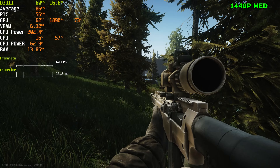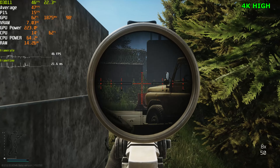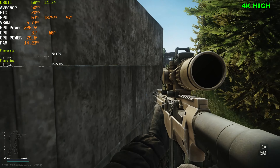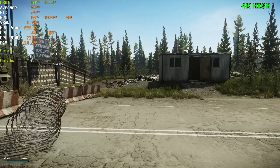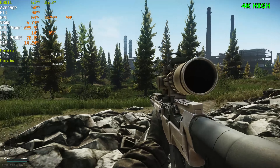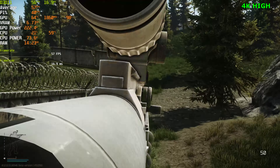Going to test DLSS, so let's jump up to 4K medium settings. FPS will be taking a pretty big hit — sitting in the 40s and 50s. Aim at 50 FPS feels fine still, but once you fall into the 40s your aim starts taking a hit. And especially when we scope in with a long-range scope, we get a pretty big FPS drop.